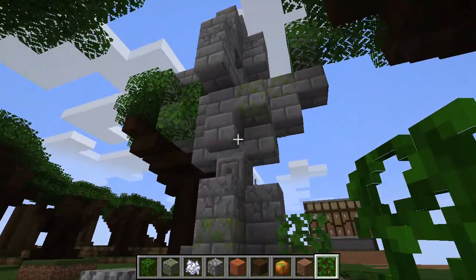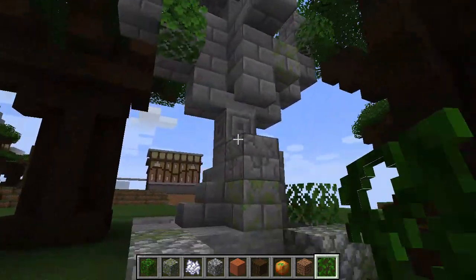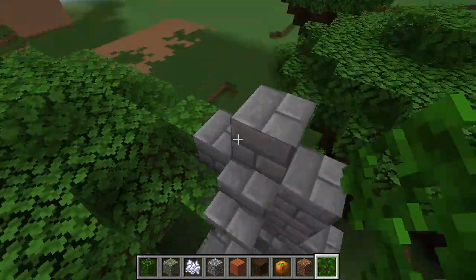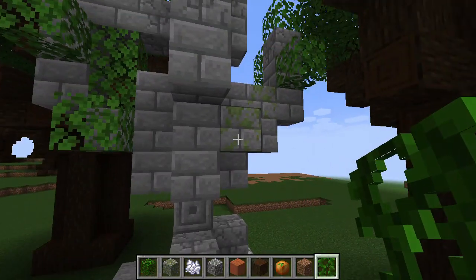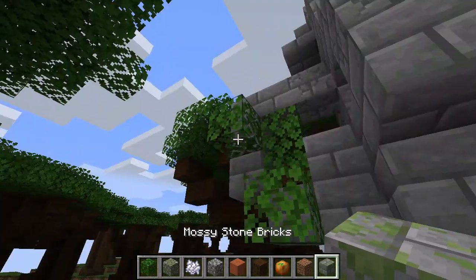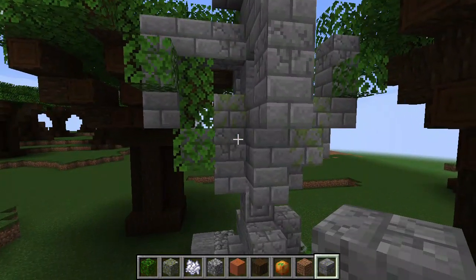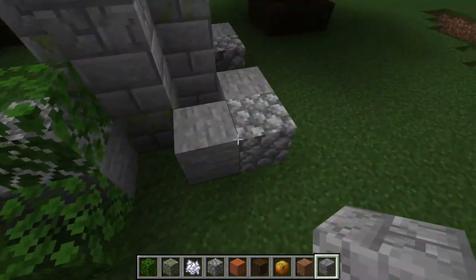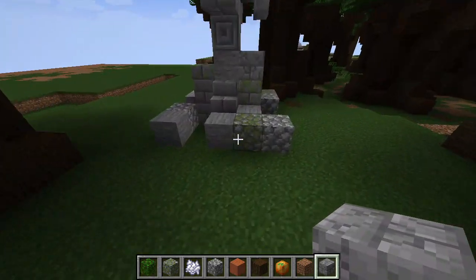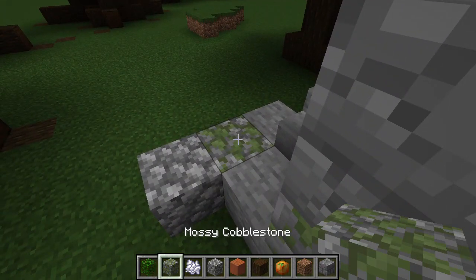Over here we have our first structure: our ruined woodland shrine. I built a regular shrine out of stone bricks and cobblestone, then changed some of the blocks to mossy stone bricks and cracked stone bricks to give it an old and abandoned aesthetic. I also changed some of the stone blocks in the bottom to cobblestone and mossy cobblestone.